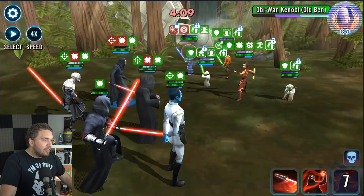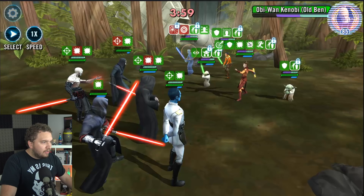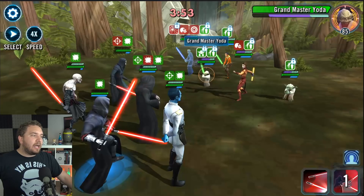Perfect - got three cooldown reductions right there. Let's see if we can get some pain on the other team. There we go - we got pain on Old Ben and we got pain on Bastila. We're not getting a lot of pain, but that Potency up will help us a little bit.